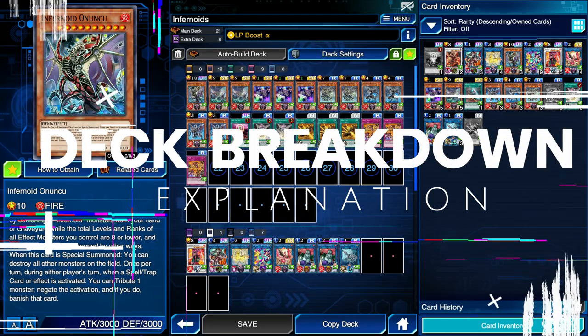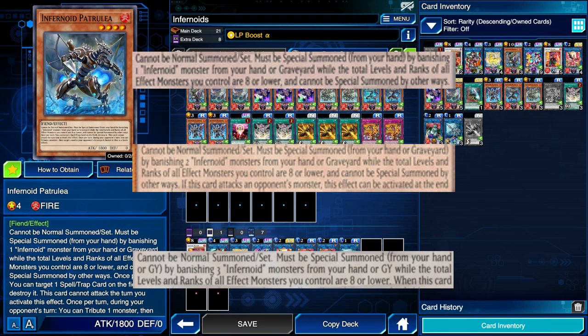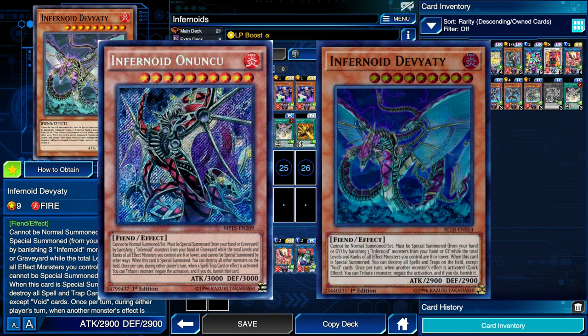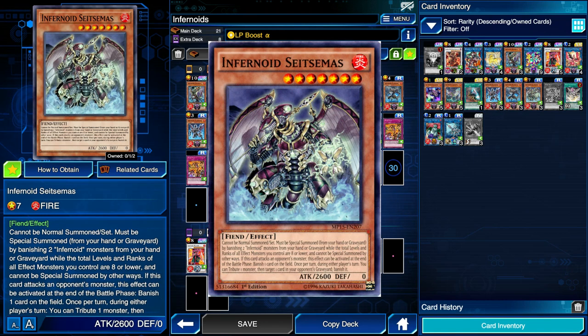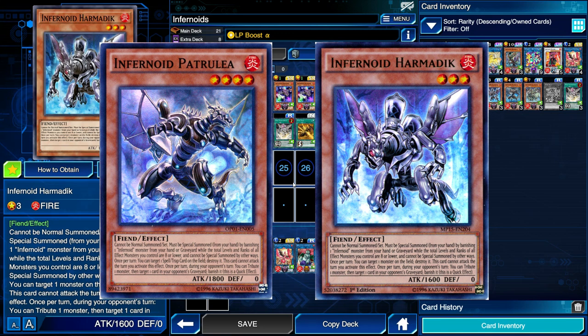Infernoids are a collection of fire fiends that banish a certain amount of Infernoids from the graveyard to special summon themselves. The level 10 and level 9 can banish three Infernoids to summon themselves, level 7 can banish two from the grave, and the level 4 and level 3 can special summon themselves from hand by banishing one Infernoid from hand or grave.